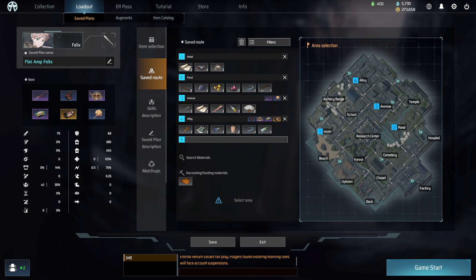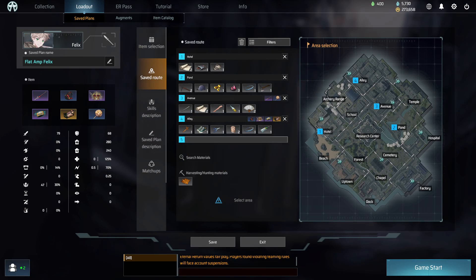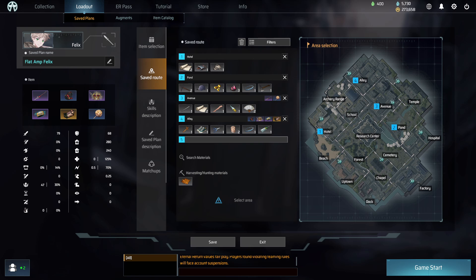On route, you also want to grab the components to make Bracelet of Scotty. You want to grab a Bracelet and a Mousetrap in Pond, and a Nail in Avenue. Or you can grab a Nail in Avenue, a Bracelet in Alley, and Mousetraps in Cemetery. I prefer to do the former, but if you forget to grab the items in Pond, you have a backup. Since you want as much flat amp as possible, Bracelet of Scotty is the best thing you can get.